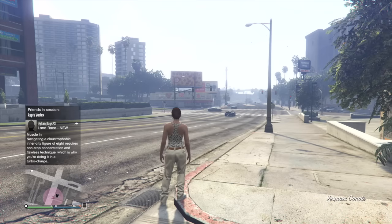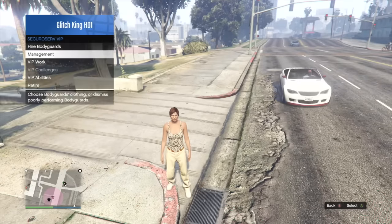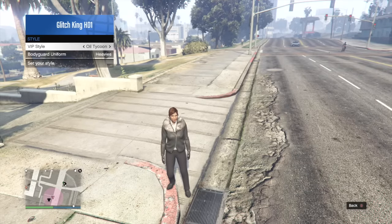From there guys, all you want to do is find a new session. Now, once you find a new session guys, you want to put that outfit back on once again. So go to your VIP management styles and put on that red outfit again.